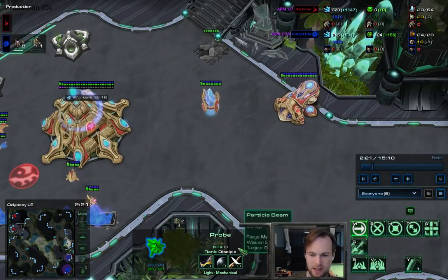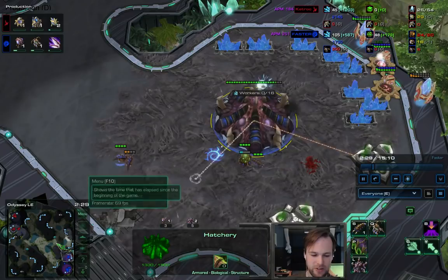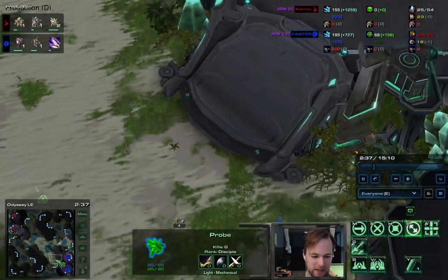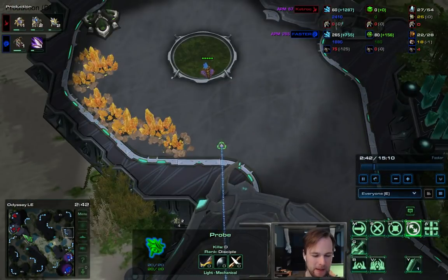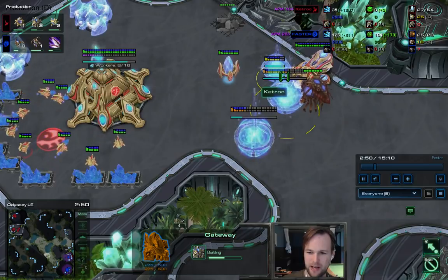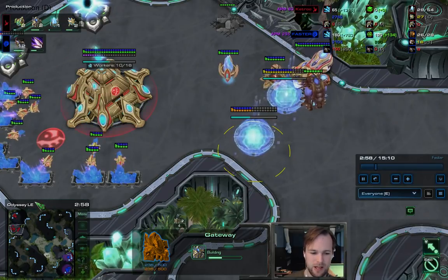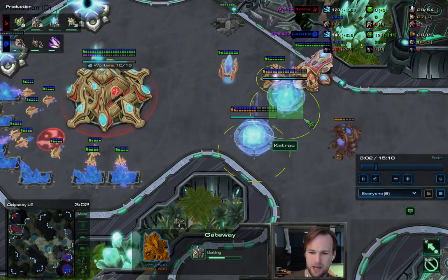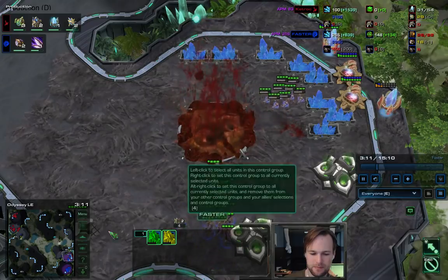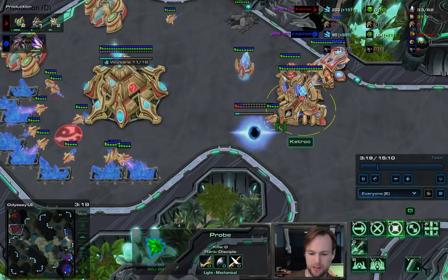Next you want to send out a probe to look around for alternate expansions you might be taking, then start building your wall-off. It's going to be a gateway - if he didn't go hatchery first there's a whole variance of this which I can show in the next replay. So gateway and cannon, then a second gateway to temporarily wall off. Then we're going to start taking gas geysers. Once the first gateway completes we're going to cancel the second gateway and build a cyber core - this is just to prevent the ling run-by.